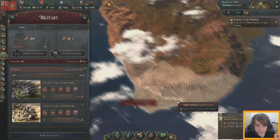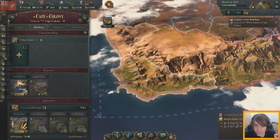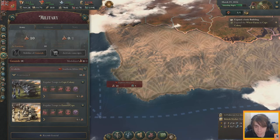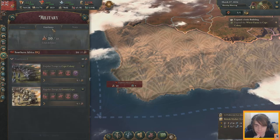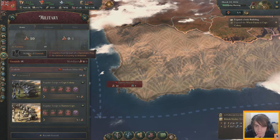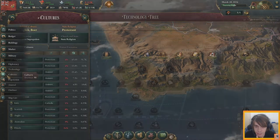Looking at military: we just have 10 regulars garrisoned in the Cape Colony. Looks like they are garrisoned. We can mobilize or activate conscripts.